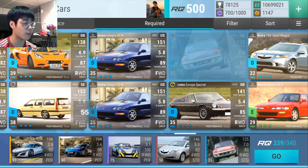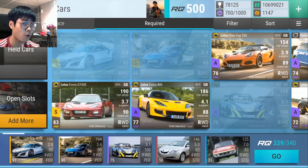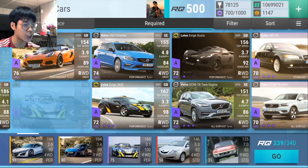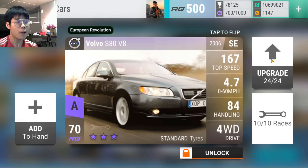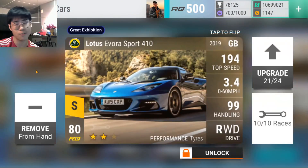I know what you're thinking - Blossom, you have the standard tire Volvo. Wouldn't that be better considering the qualifiers are all rain? Yeah, that's what I thought as well. I was initially using the S80 V8 because I thought it was a perfect car for this event - it's four-wheel drive and standard tires. But first of all, there are a minimum of two drags in this, so because of that I'm using the NSX and the Evora 410.